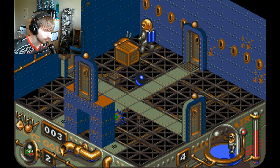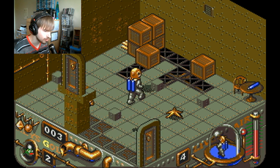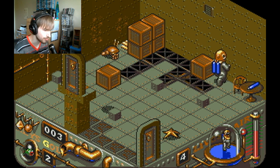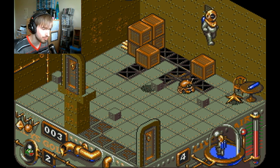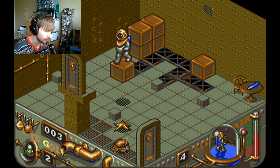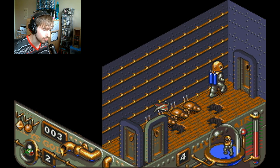Also, the keys are not very responsive at all — I'm pressing them and they are not responding. Another thing is I have to pay attention to my air meter, which is in the lower right hand corner. Basically if that runs out I lose a life, and I currently have four lives that are going to be lost very soon.